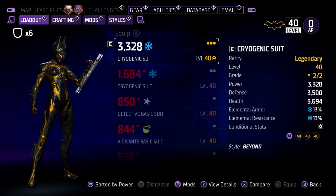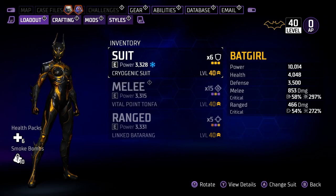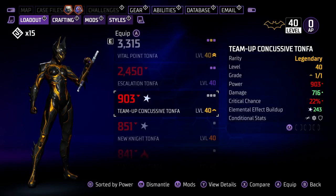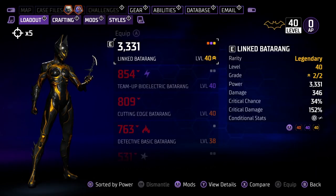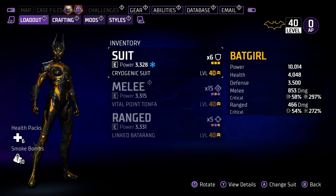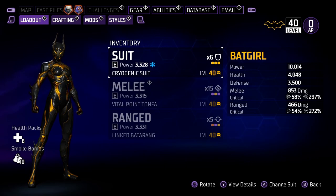If you look at all my gear, I have all legendary suits, legendary melee, legendary range, and legendary mod chips. I've been farming this legendary gear and a lot of people wanted to know how to get legendary gear and legendary mod chips. I want to make something very clear — I did not get early access. I got this on PC, so I had to wait 10 hours after launch, and I'm already at New Game Plus, 10,000 power, all legendary gear.